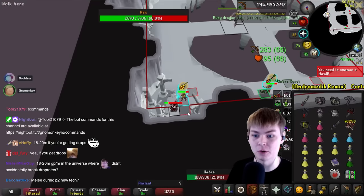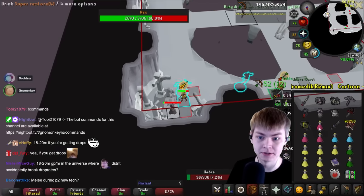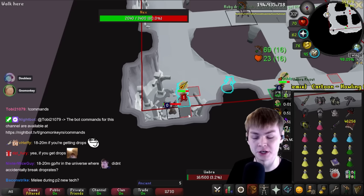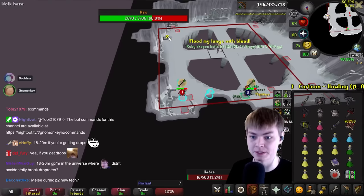Things on P2 can go wrong very quickly if you're not careful with who's tanking. You just want to make sure you're praying mage if you're forced to tank ranged autos, because Umber is a lot more dangerous.